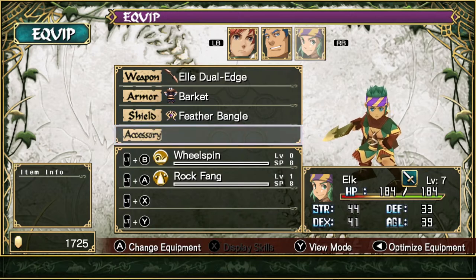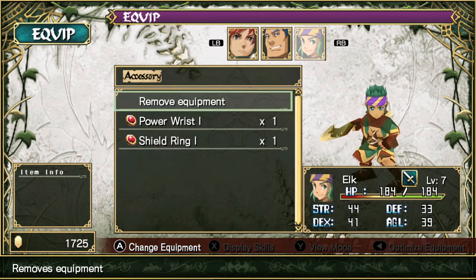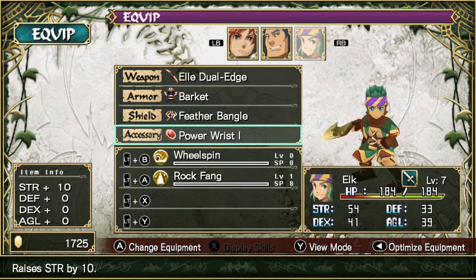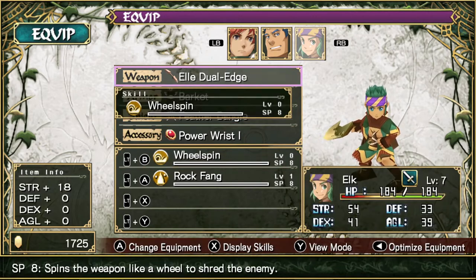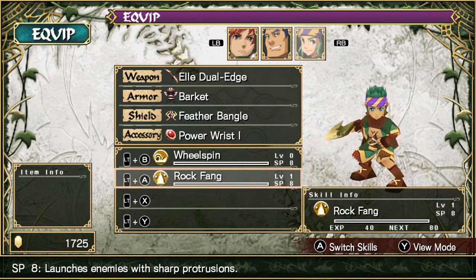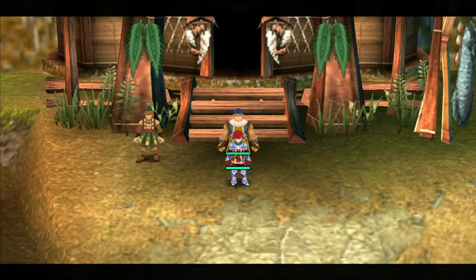This is Elk. He fights using dual blades and comes equipped with cloth armor. He can equip bracelets and bangles, just like Dogi can. He comes with his L Dual Edge equipped — you can also buy it from the store. The only other thing we want to do is equip his power wrist. He learns Wheel Spin off the L Dual Edge but hasn't actually learned it properly yet, so we better switch to him and start spamming it. For the coming area, I'll be utilizing Elk.